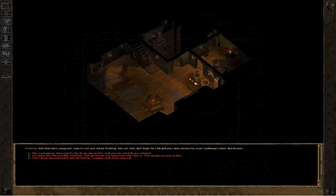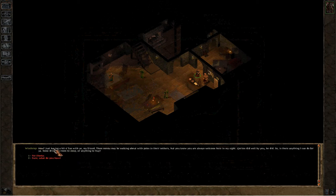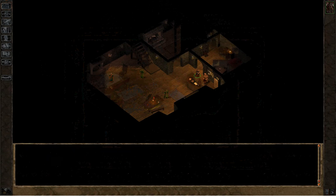This guy here, Winthrop, says: 'Well, hello there young one. Come to visit your old pal Winthrop, have you? Well, don't forget the 5,000 gold piece book entrance fee as per Candlekeep custom, don't you know?' Depending on our alignment we can answer him how we'd like — I'm going to act like he's telling a joke: 'You always were a big kidder, Winthrop. That gets funnier nearly every time I hear it.' He replies: 'Just having a bit of fun with you, my friend. Gorion did well by you, he did. Is there anything I can do for you? Some drinks, room to sleep, or anything to buy?'